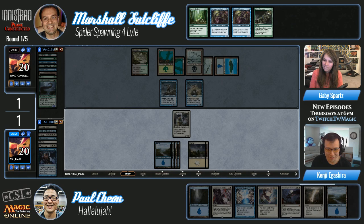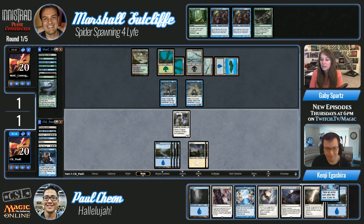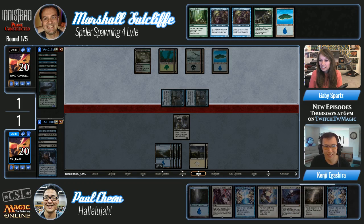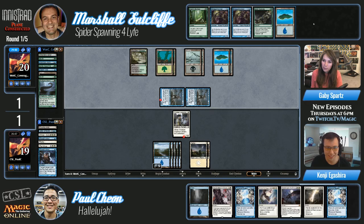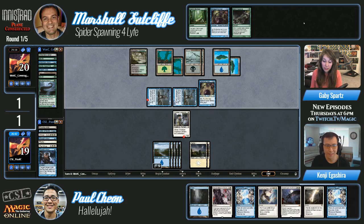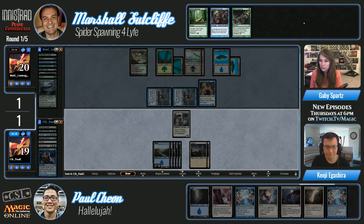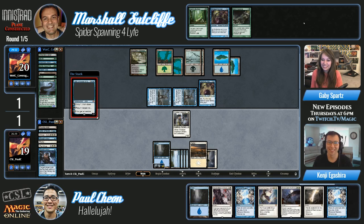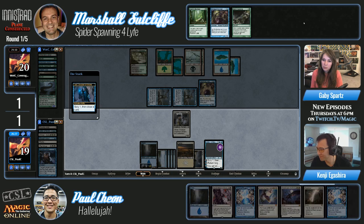Paul hit a miracle apparently — he's pausing on his draw step — but wait, it was Temporal Mastery! He didn't use it so he's going to wait until he has an extra planeswalker to get some angels first. Another blue source for Marshall. Paul has nothing he cares about in Marshall's board — he needs another white source but he's just going to get Terminus. Marshall has nothing — he can Spider Spawning afterwards but Paul has Declaration in Stone. These spiders are not long for this world. Paul hit another miracle! Every time I see that draw step I get scared.